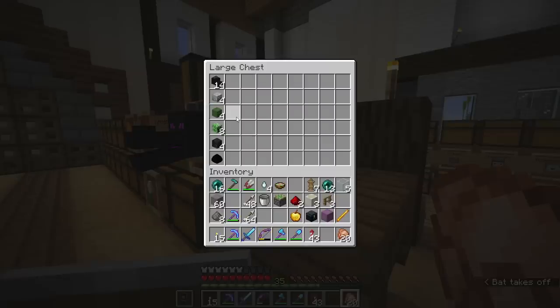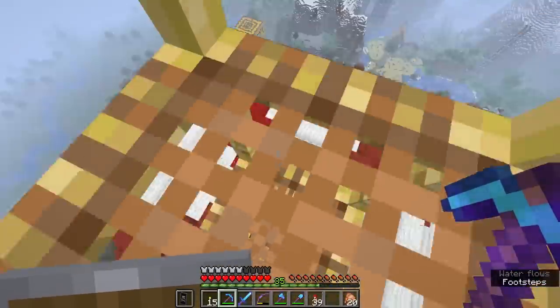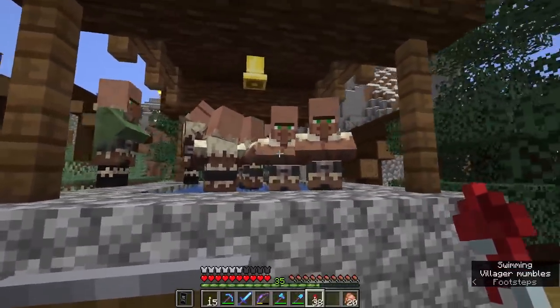What is the best height to AFK from a mob spawner farm? 24 blocks away from the farm, and 128 blocks away from any other spawnable space. Where do you find villages? Villages can be found in plains, savannah, taiga, desert, and snow biomes.